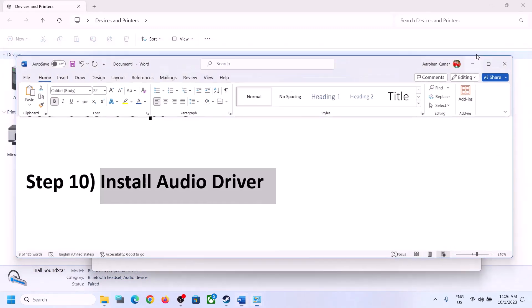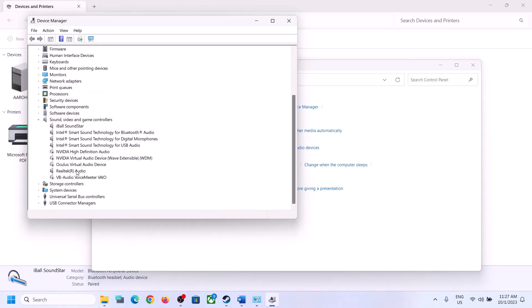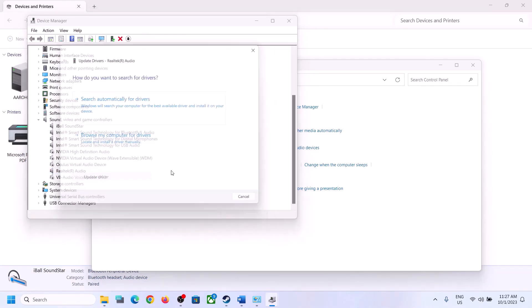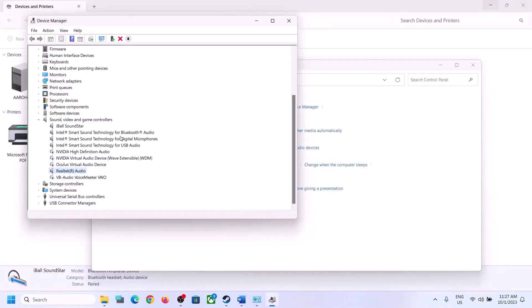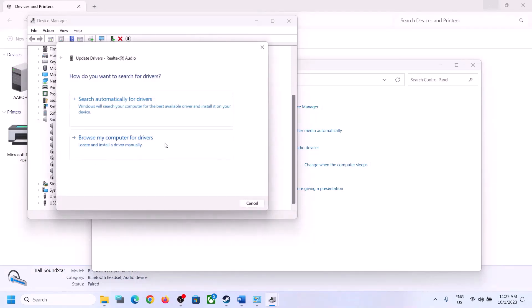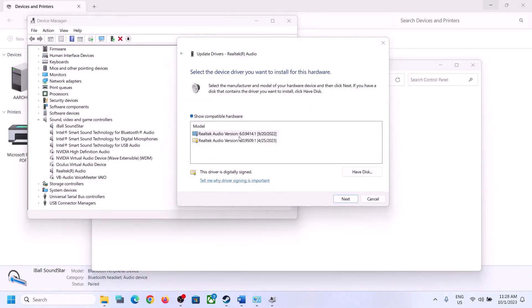The next step is to install or update the audio driver. Right-click on the Start menu, open Device Manager, and expand 'Sound, Video and Game Controllers.' Select your audio device, right-click, click 'Update Driver,' then 'Search automatically for drivers.' If there is an update, let it complete and restart. If that doesn't work, try 'Browse my computer for drivers' — 'Let me pick from a list of available drivers' — and select a different driver such as High Definition Audio Device or another Realtek option.